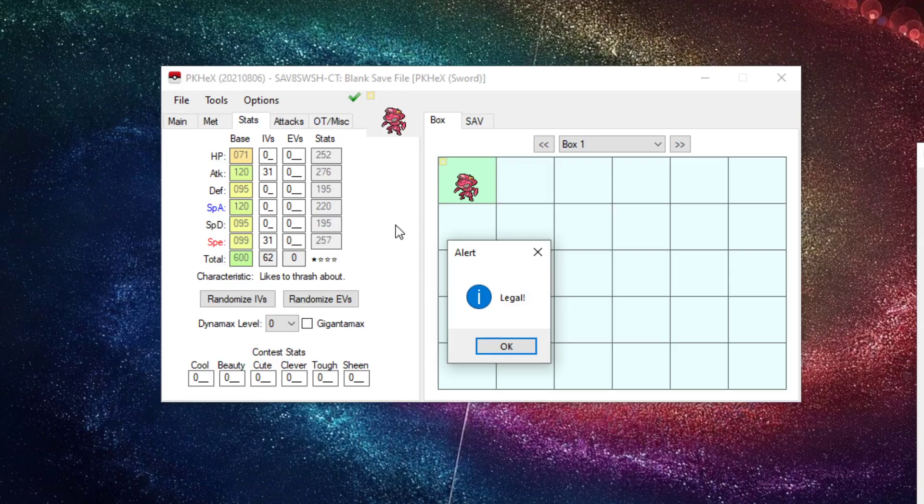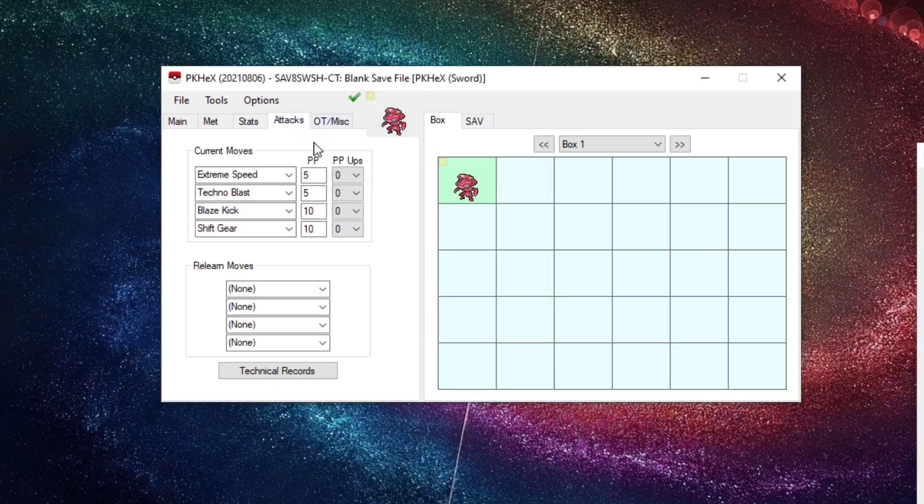I'll show you the Magearna from Pokemon Home for IV-locked examples. Once you're done tweaking, you can give the Pokemon TMs or TRs if you want. In Pokemon Sword and Shield, with all the money you earn, TRs are pretty cheap so you can just buy and teach them manually.